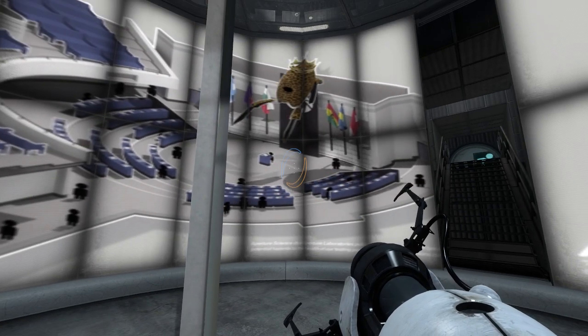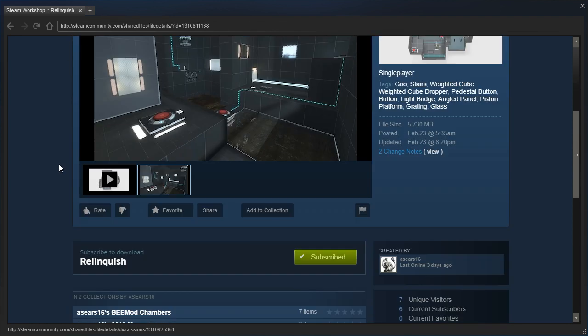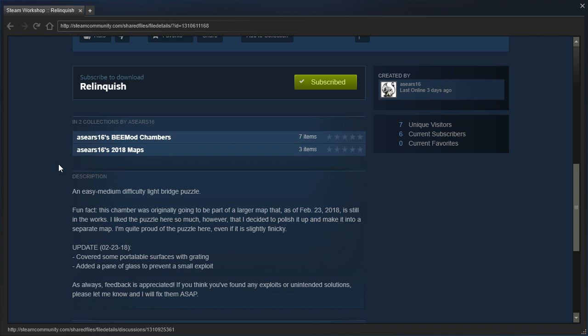Hey guys, I'm LB, and let's check out Relinquish by Aseries — I still don't know how to say the name — but anyway, an easy medium difficulty light bridge puzzle.